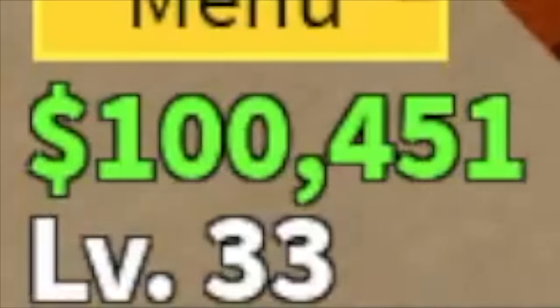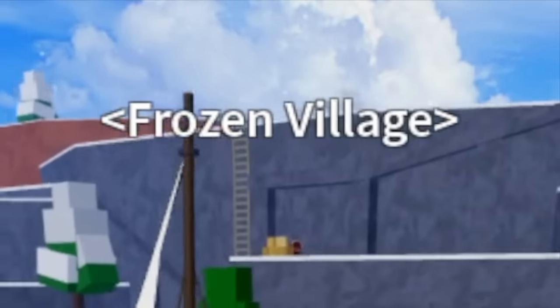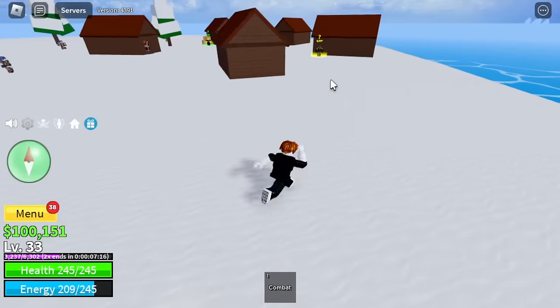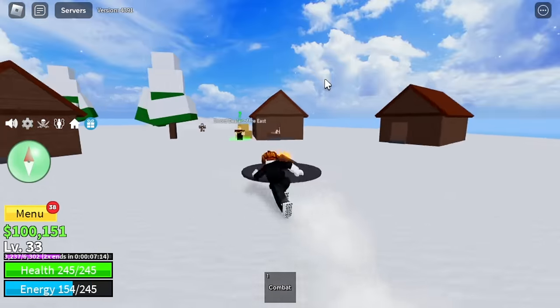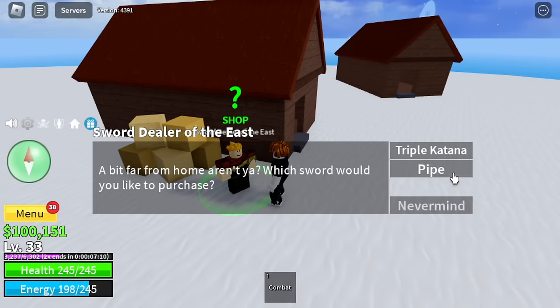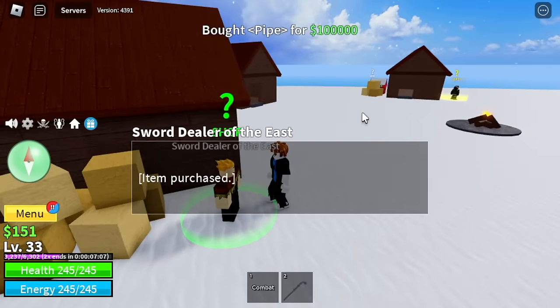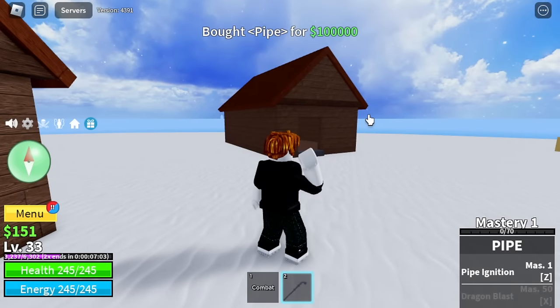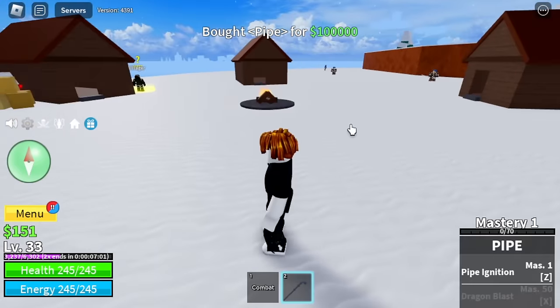We can now head to the Frozen Village. This is the area where we can buy the pipe. The NPC is the Sword Dealer of the East. He has triple katana and the pipe, so we're going to purchase the pipe now. Our character is carrying an invisible pipe right now.